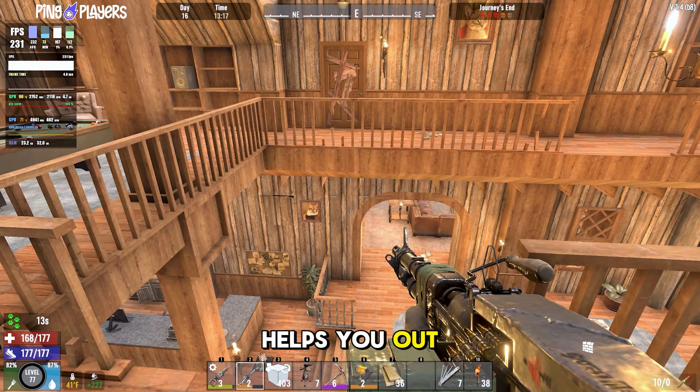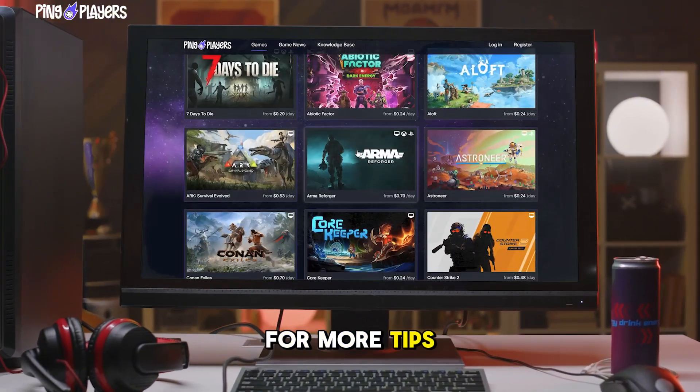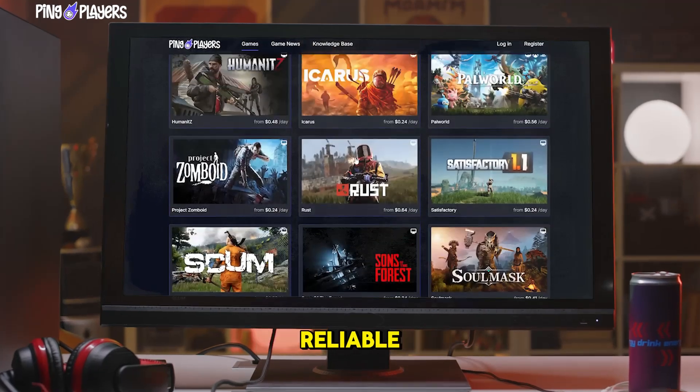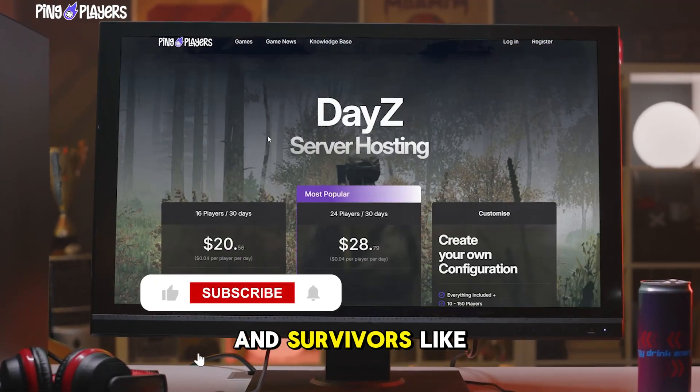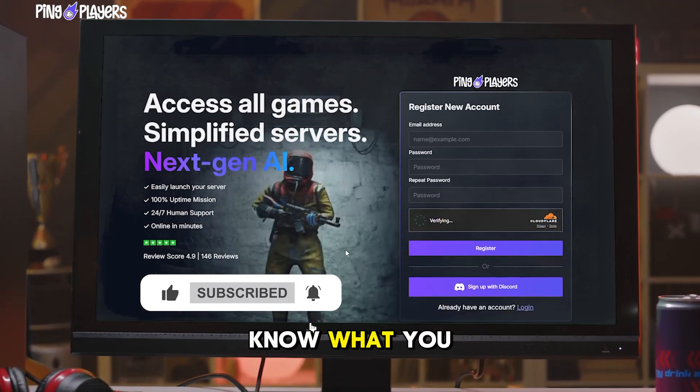Hopefully that helps you out. That's one way to increase your FPS in Seven Days to Die. If you found this tutorial helpful, check out our full tutorial library for more tips and tricks. When you're ready to build your own world, KingPlayers.com has your back with easy-to-use servers perfect for you and survivors like you. Hit the like and subscribe, and let us know what you want to see next.